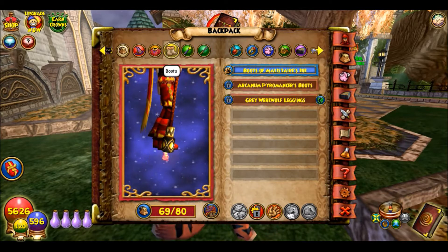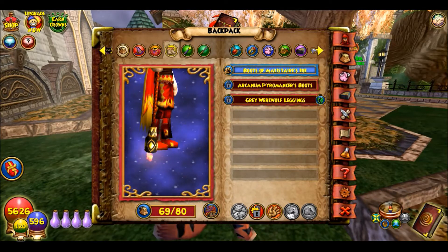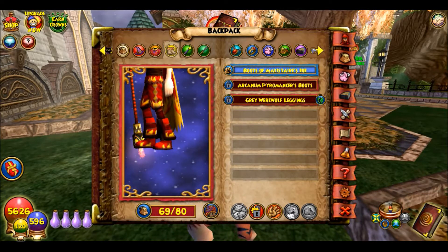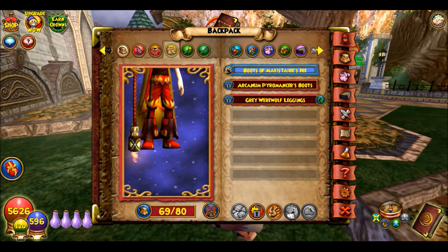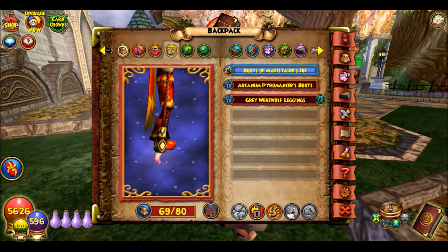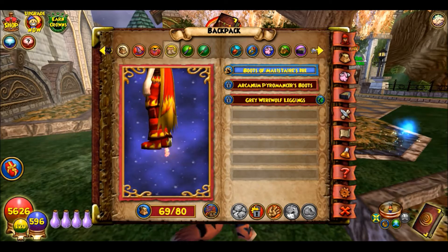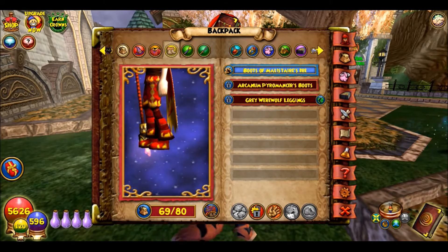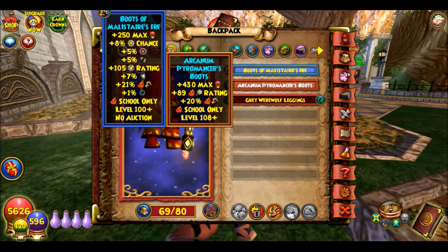And then boots — I have the Malastere boots. I believe this is stitched to the Croc and Common boots, which is like a level 15 item you can get at the Bazaar for a few hundred gold. I have that stitched to the Malastere boots.